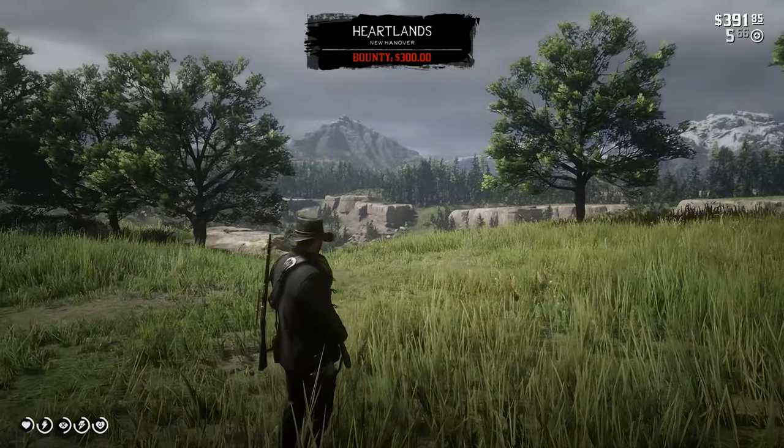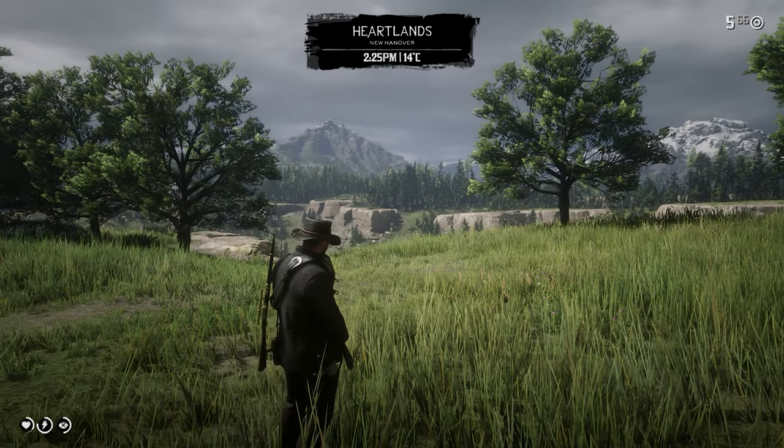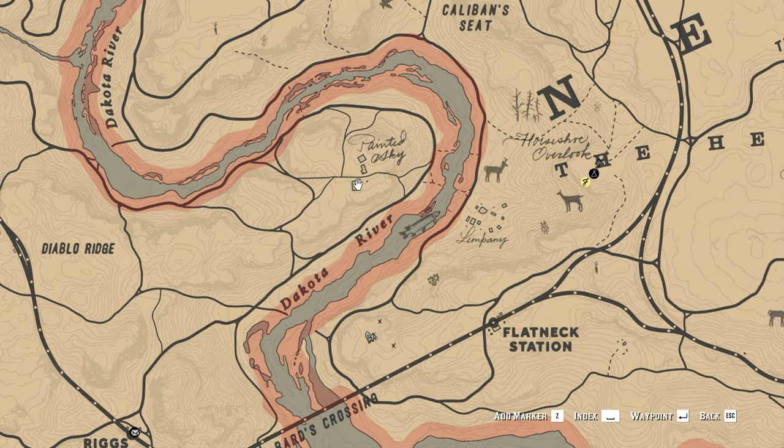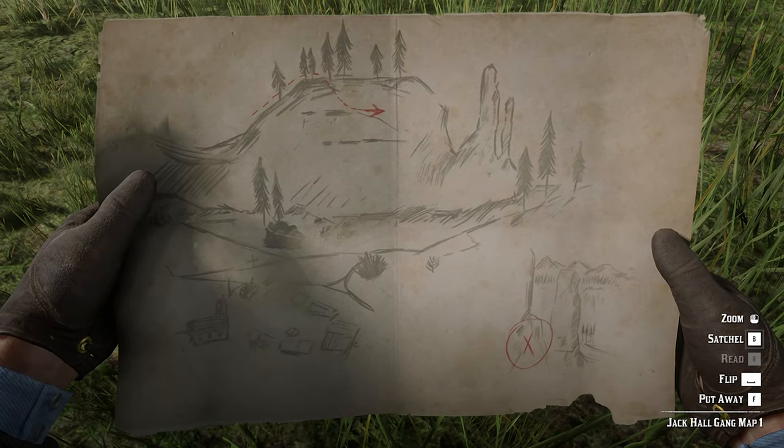Hello everyone, today in this video we are going to see the Jack Hall Gang treasure map locations, which we get after the coach robbery mission. Here we get to see a guy called Maximo Cristobal Valdespino, south of River Dakota and west of Flatneck Station. Once we reach here and the cutscene is done, you get to buy or rob the Jack Hall Gang treasure map from the explorer.